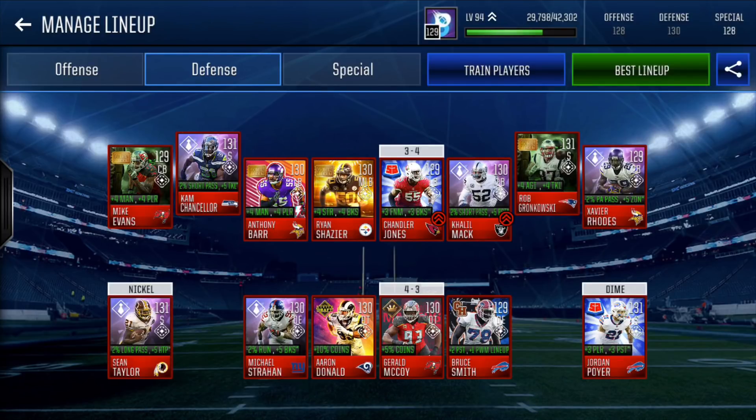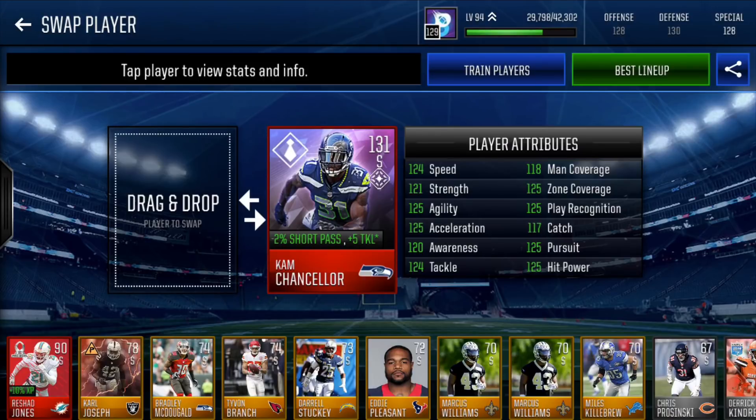Our free safety is NFL Boss edition Cam Chancellor — 131 overall, minus 2% short pass, plus 5 tackle. 124 speed, 121 strength, 125 agility, 125 accel, 120 awareness, 124 tackle, 118 man, 125 zone, 125 play rec, 117 catch, 125 pursuit, and 125 hit power. A really nice card. A lot of people have him at strong safety, but I like having the cornerback that catches the most interceptions in that spot.